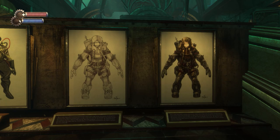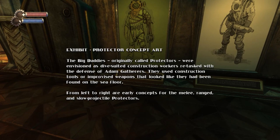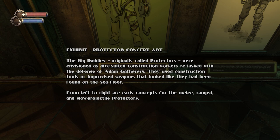I don't see a fundamental difference. If you'd thrown one of those in, I probably wouldn't have necessarily noticed outright. That looks like a really swift kind of Big Daddy. Big Daddies, originally called Protectors, were envisioned as dive-suited construction workers retasked with the defense of the ADAM gatherers. They used construction tools or improvised weapons that looked like they had been found on the sea floor.